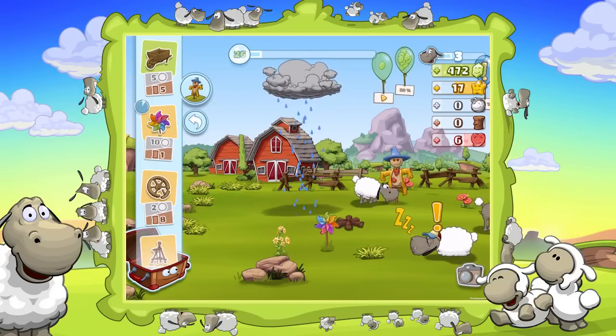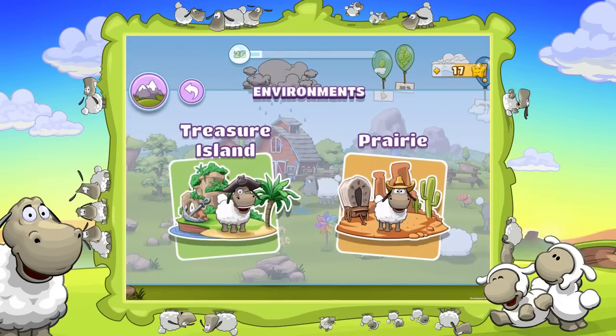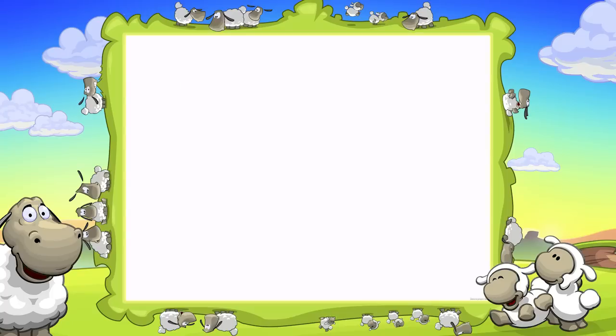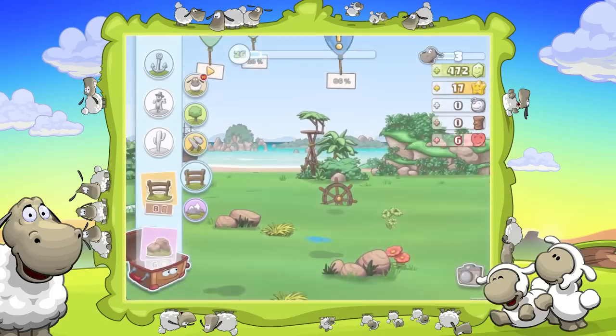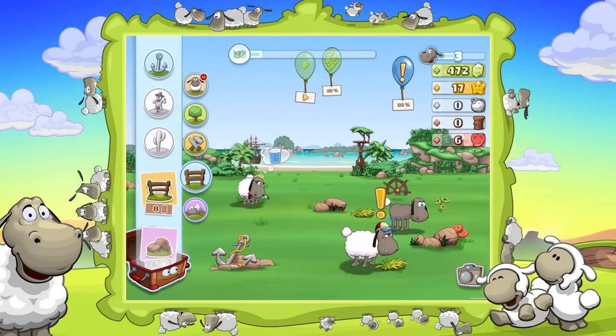But we are not here to show you the first pasture. I want to show you the other two settings. The first of which would be the Treasure Island. The Treasure Island will unlock at level 7 and you have to use 30 happy stars to buy it. I already unlocked it, so we can just move over there. There we are — a beautiful tropical island.